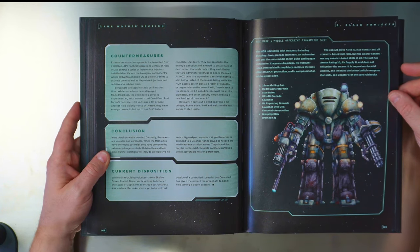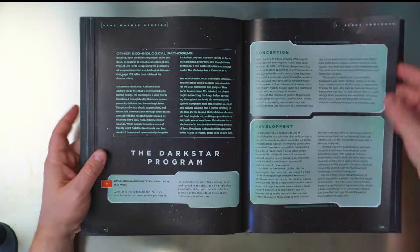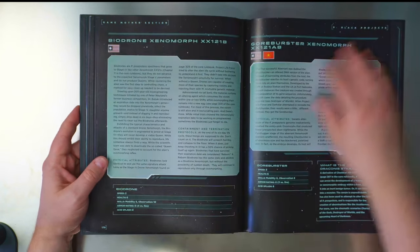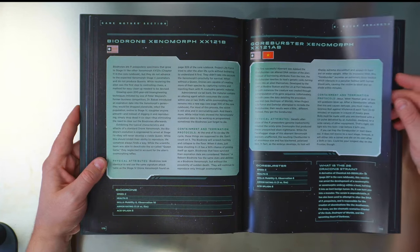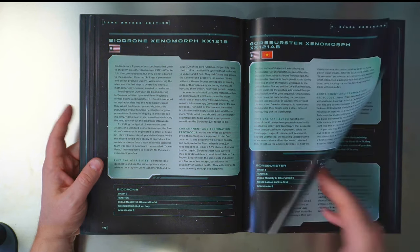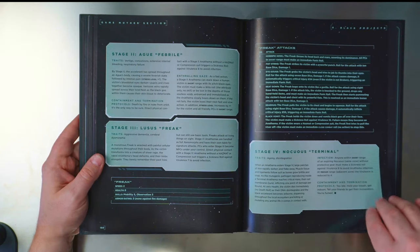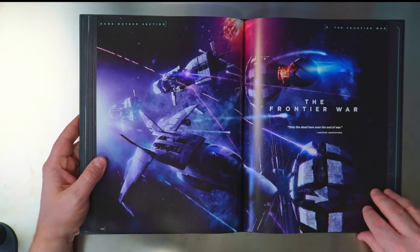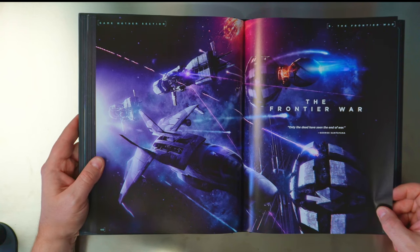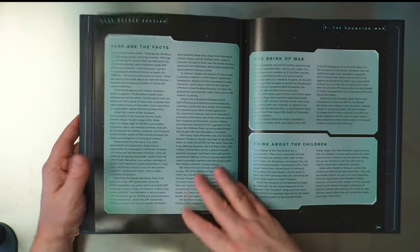It's just like a giant armored suit — so cool. Then there's Project Life Force, the Dark Star Program, and the xenomorph programs. Of course they're doing stuff with xenomorphs: bio-drones, the Gore Buster — these are terrifying weird versions they're growing in labs for the war against the other races. Then we get the Frontier War with a little space battle between what looks like the UPP and the US. You could probably just have straight-on marine versus marine war if you wanted to.